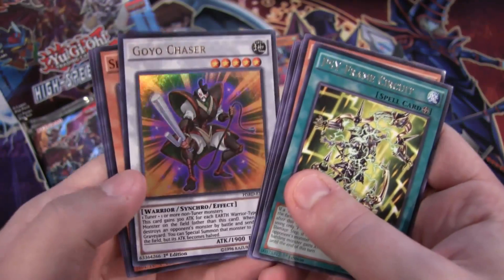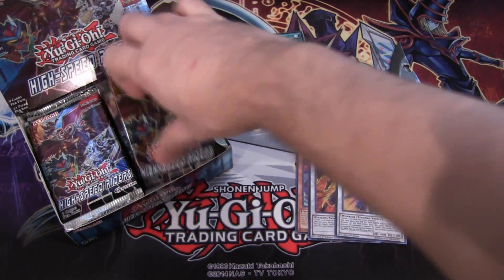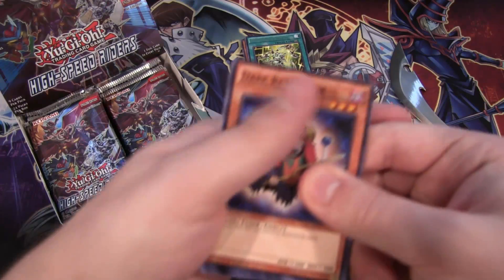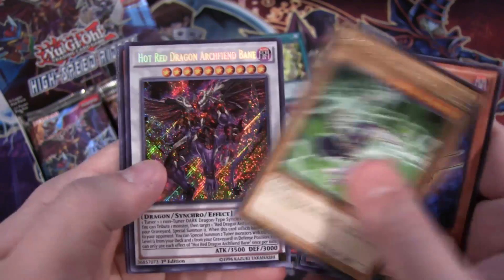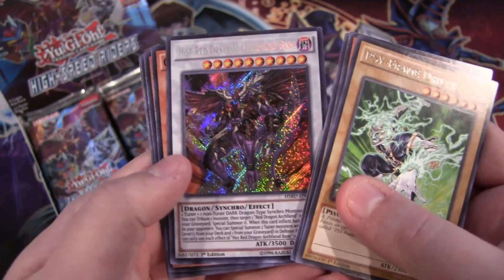Then Go Go Chaser Ultra Rare — so there's our first ultra rare. I need a couple of Terror Tops too in this. I don't remember how easy it was to get that card from a box. We have Cyframe Driver and then a Horror Dragon — wait, Red Dragon Archfiend Bane — already a secret! That is so cool, and that's a really good one to get.